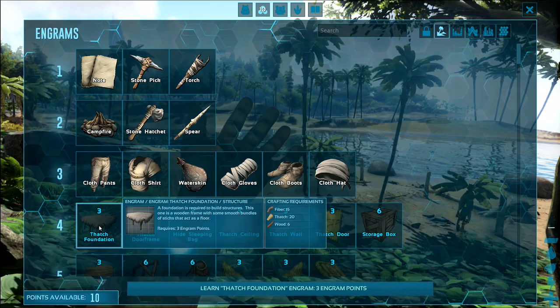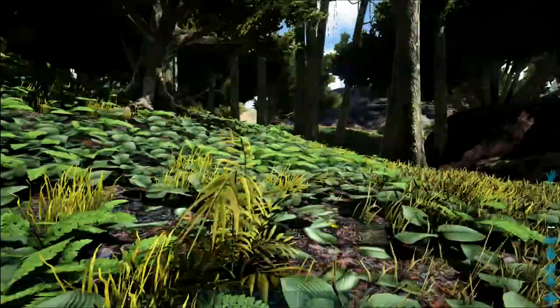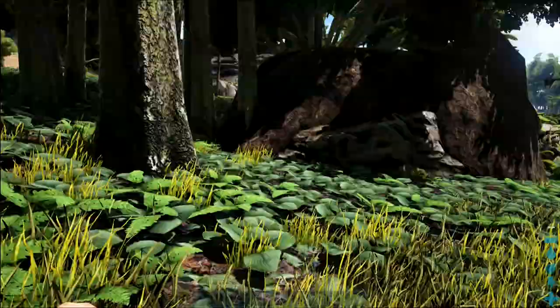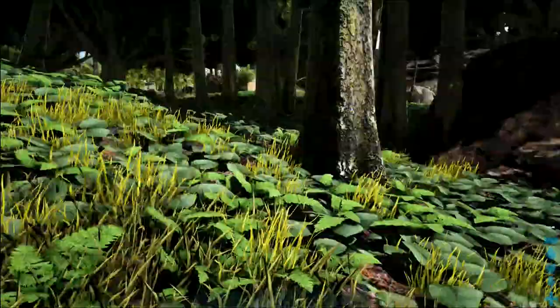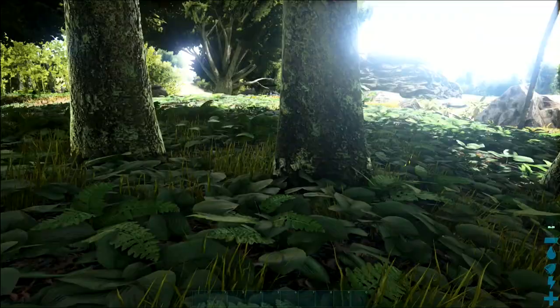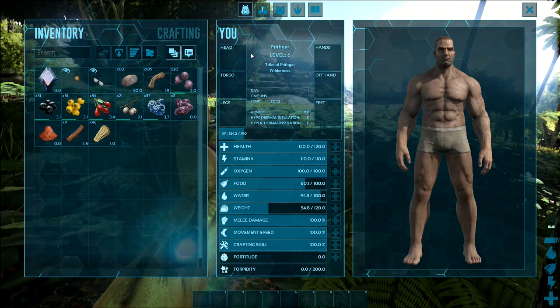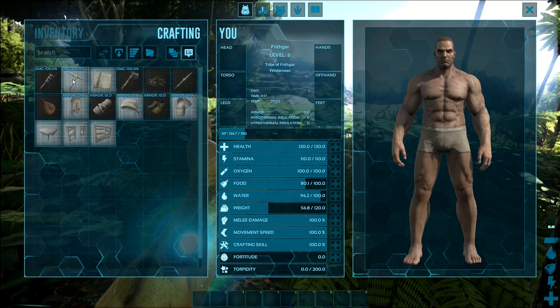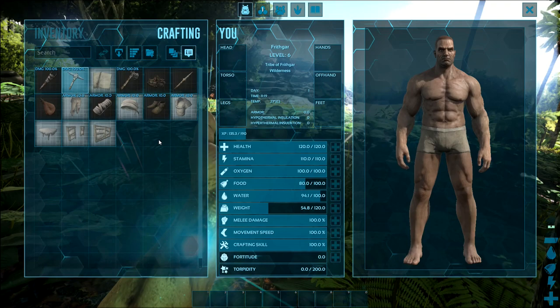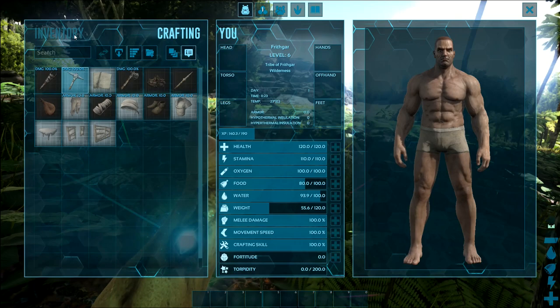Then we'll start getting our building. I'm going to take a thatch door frame and a thatch wall — it's all a good start. Now we can come up here. I want to go crafting — flint I need for a torch, I want one of those. Double click to craft, and then I need a piece of flint. So I've got a pickaxe right here.